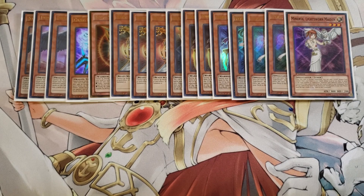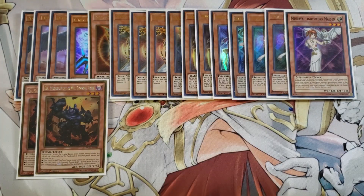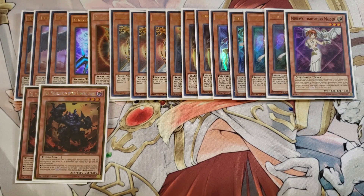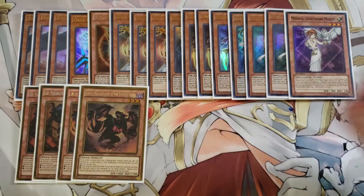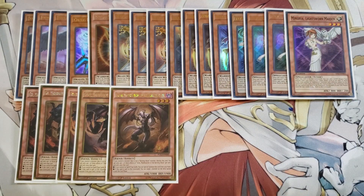For the Burning Abyss monsters, we're playing two copies of Scarm — when they're sent to the graveyard you're going to be able to special summon a Burning Abyss from the graveyard, which usually is going to be a Cherubini that you can link summon and link climb with. Two copies of Graff, which is really helpful because Graff is going to be able to special summon a Burning Abyss monster from your deck if this card is special summoned, giving you an additional monster on the field.